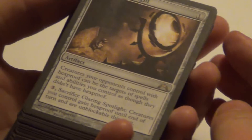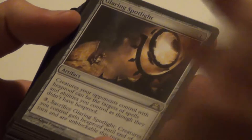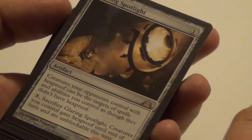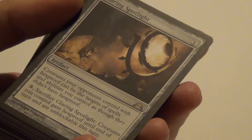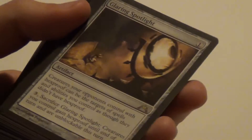Now we go for the mono-colored cards — we'll begin with artifacts and then go through the colors. Glaring Spotlight, definitely one of our favorites. For one mana: creatures your opponent controls with Hexproof can be the targets of spells and abilities you control as though they didn't have Hexproof. And as a finisher, for three mana and sacrificing this card, creatures you control gain Hexproof until end of turn and are unblockable this turn. Nearly sick for one mana, especially if you have Aurelia.